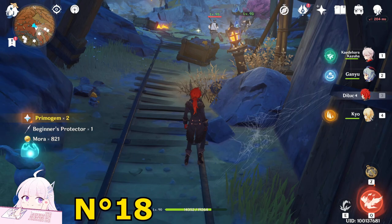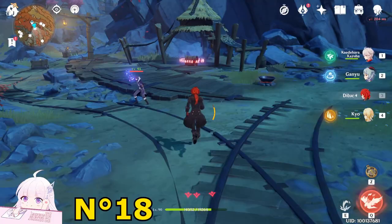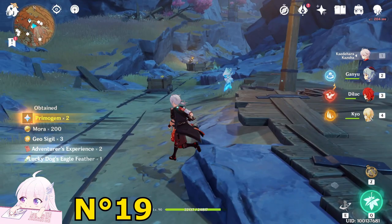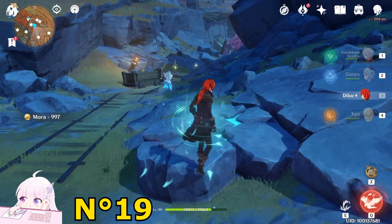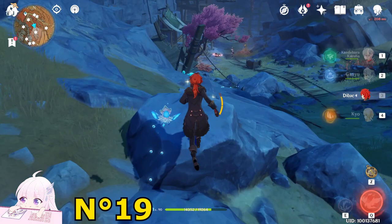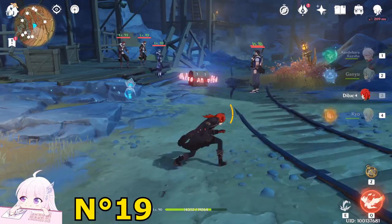Now go back to this teleport waypoint and go toward the east direction. You will see a Normal Chest inside a Treasure Hoarders camp. Hit those enemies and take this Normal Chest. Then follow this road with the mine carts toward the east direction. While you sprint on this stone, press jump and you will travel a really long distance without taking fall damage. In the middle of this road you will find more Treasure Hoarders with a Common Chest.